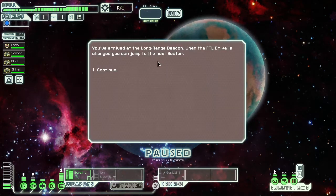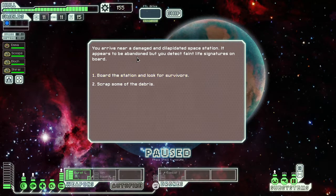You've arrived at a long-range beacon. When the faster-than-light drive is charged, you can jump to the next sector — or as I accidentally called it, the 'sex-ter.' I guess the next sector is like the sex sector, the pleasure sector. It's just a bunch of beautiful people barely wearing any clothes, walking around having wonderful sex with everyone — it doesn't matter what your gender, religion, or species is. If you want to have sex, just go to this next sector and they're on it.